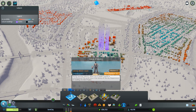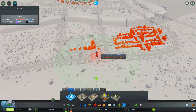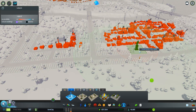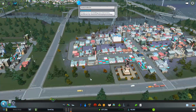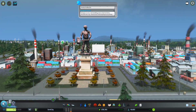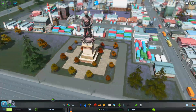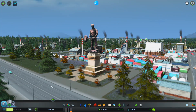We've got 35 grand — can we afford any amazing stuff yet? The Statue of Industry — hell yes! We're going to place it right here. What does it look like? Oh, it's a pretty sweet guy with a really big hammer!